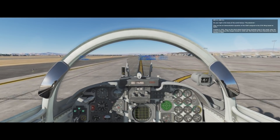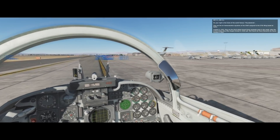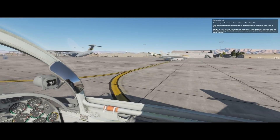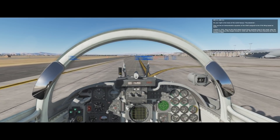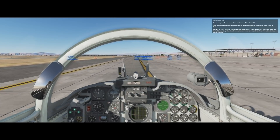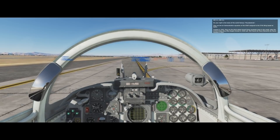Yep, there you go. The United States is home to the world-famous Thunderbirds — the air demonstration squadron of the USAF, assigned to the 57th Wing, based in Nellis. Created in 1953, they are the third-oldest formal-flying aerobatic team in the world, after the United States Navy Blue Angels formed in 1946, and the French Air Force Patrouille de France formed in 1931.